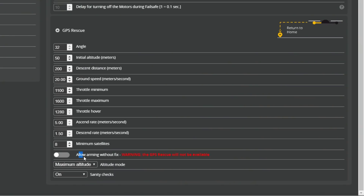Betaflight will normally not allow you to arm the quadcopter without a GPS satellite fix. If you enable the allow-arming-without-fix option, it will let you arm without the minimum satellites locked. If you do that, you should be aware that GPS rescue will not work for the duration of that flight. If you allow arming without fix and take off with three satellites, even if you later get 10 or 11 satellites, GPS rescue still won't work because the quadcopter doesn't have a home position locked. You have to disarm, then re-arm to set a new home position — it is at arming time, with the minimum number of satellites, that the home position is set.